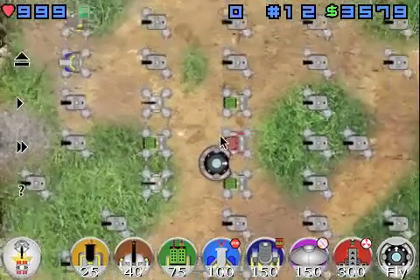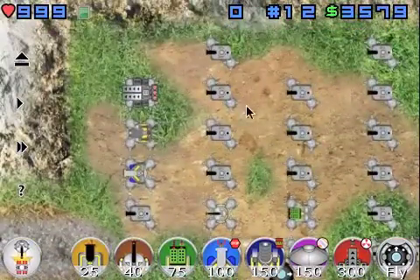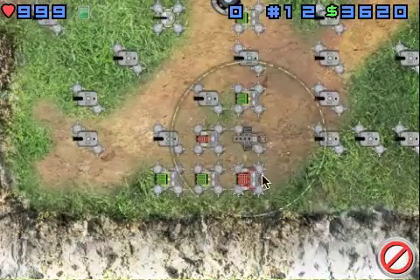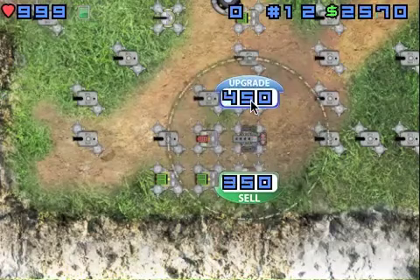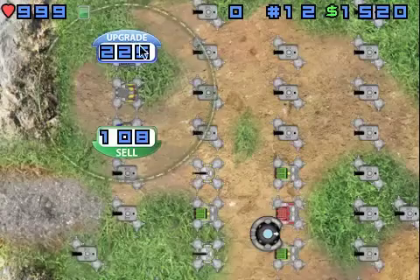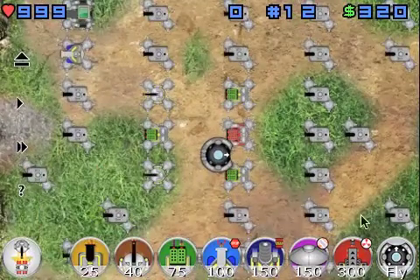One advanced thing you can do — since this is where you'll get the most bang for your buck — is sell a tower, then put in a new nuke tower, and upgrade it to level two to the max level. Go over here to the gas tower, get it up to max. I'm going to fly my craft and move on.